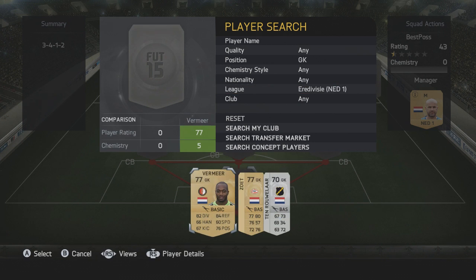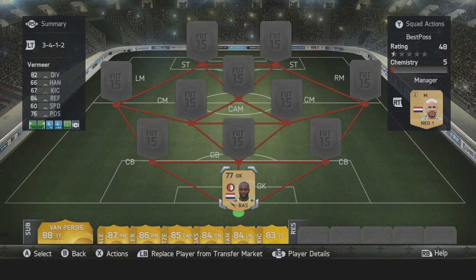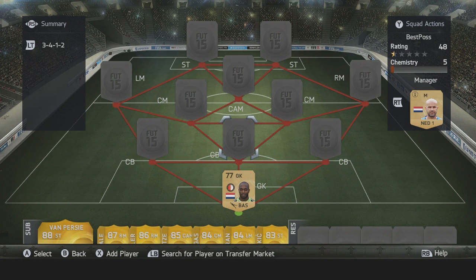Let's have a look at the goalkeeper. You've got a choice between Zoet and Vermeer, and we went with Vermeer this time just to see what he's like. He was not bad last year, and to be honest keepers aren't that good this year so far — whether the first patch changes that we'll have to wait and see.